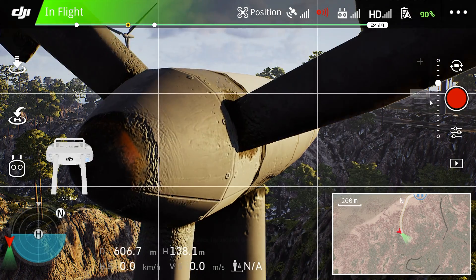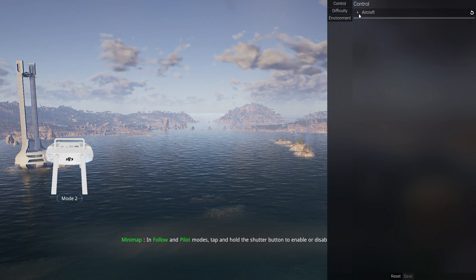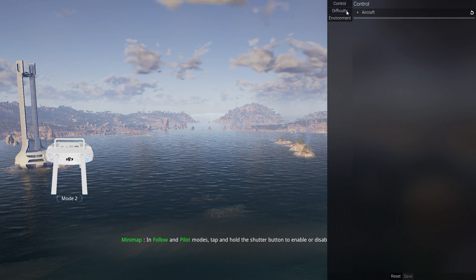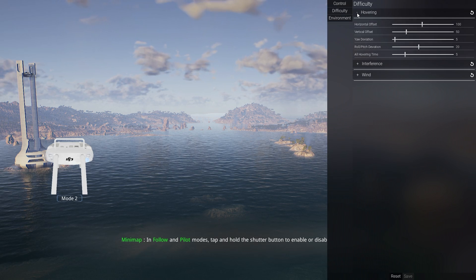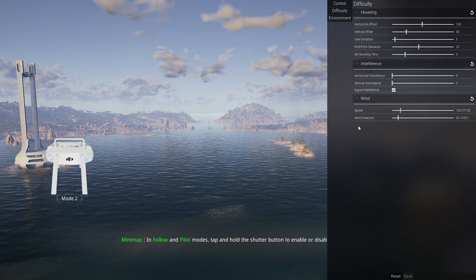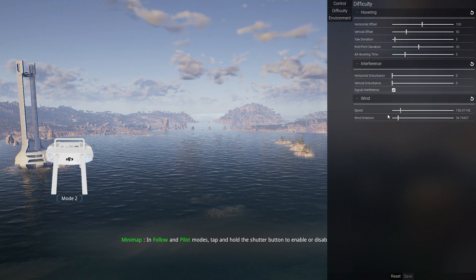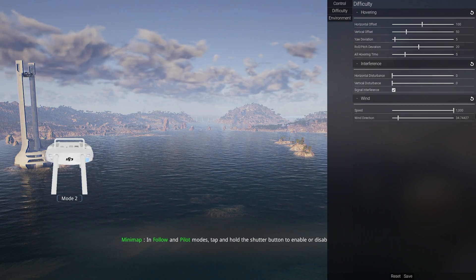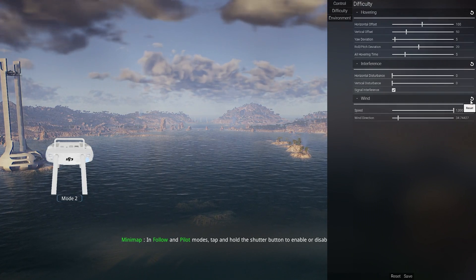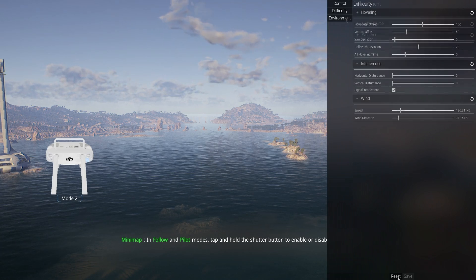I want to highlight another neat feature available only in the island scenario: the simulator controls. In here you can adjust which flight controls you have, the difficulty of various activities, increase controller interference, and adjust wind direction and speed — and these actually impact your aircraft performance in real time. If you put it in Atti mode and increase the wind you will see your aircraft begin to drift. This is a great way to practice Atti mode flying, which I highly recommend everybody do, without risking your aircraft.